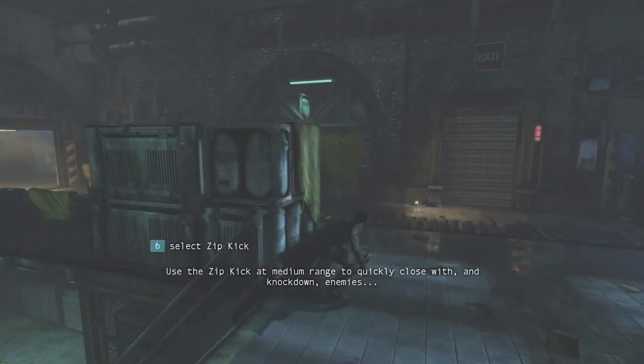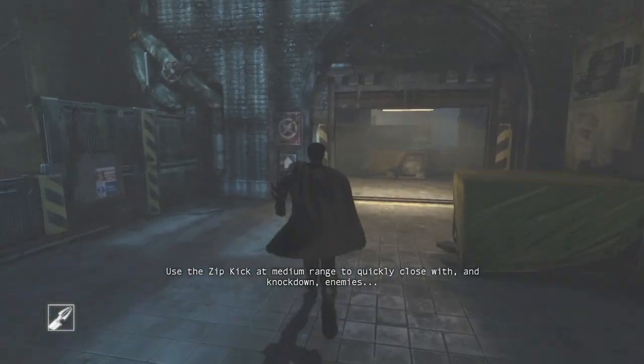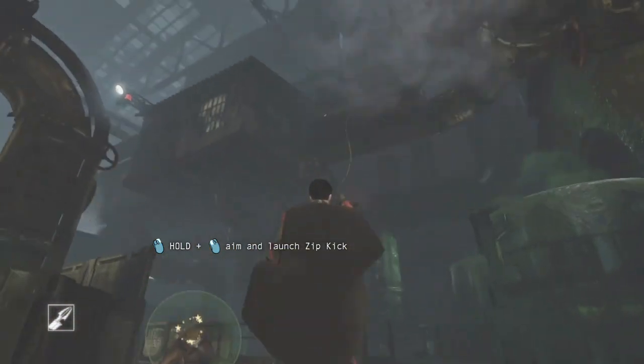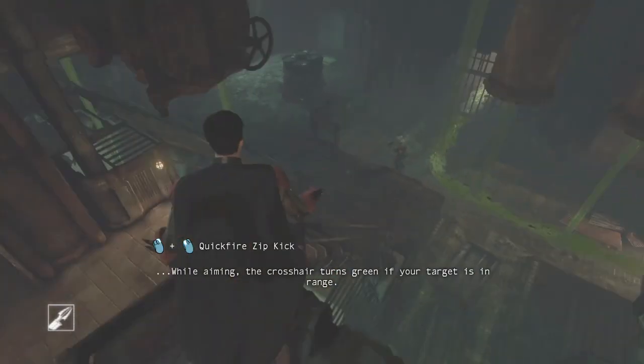Use the Zip Kick at medium range to quickly close with and knock down enemies. While aiming, the crosshair turns green if your target is in range.